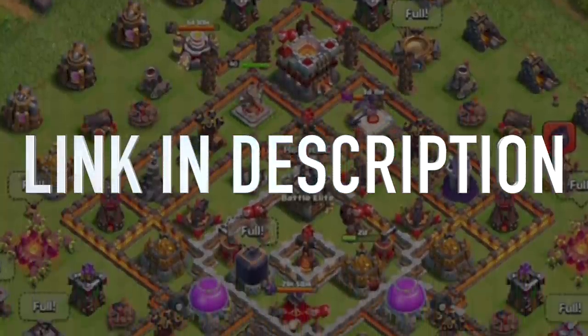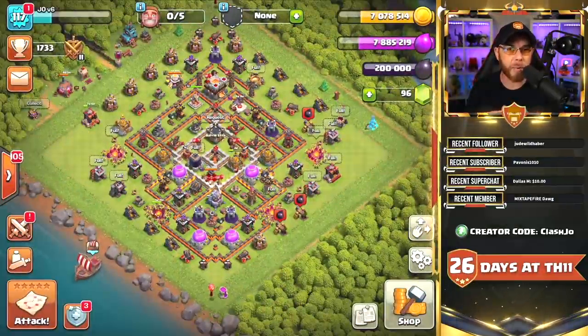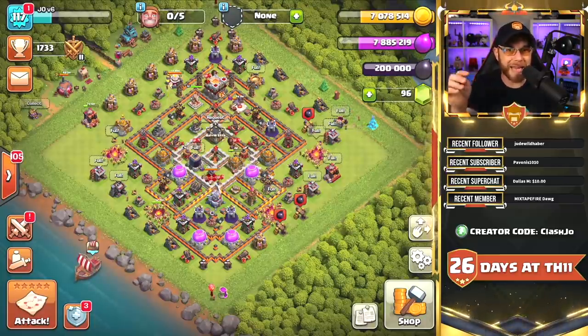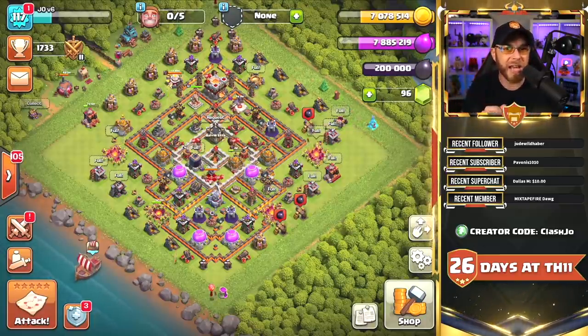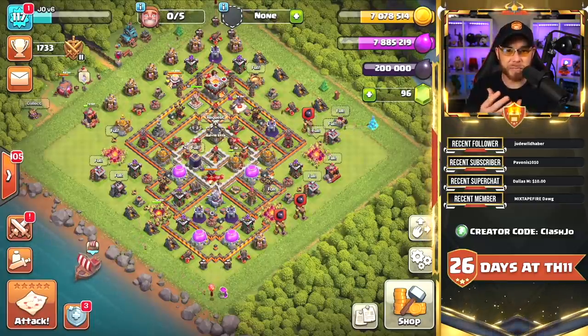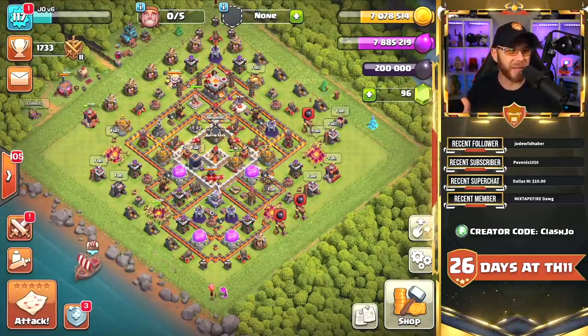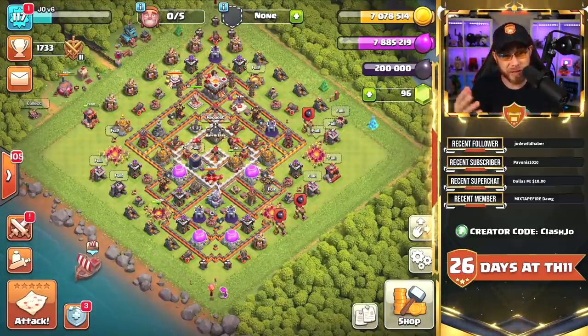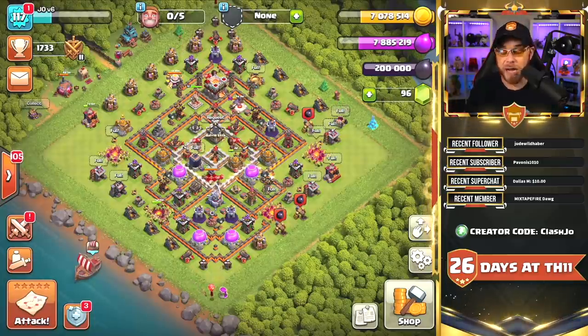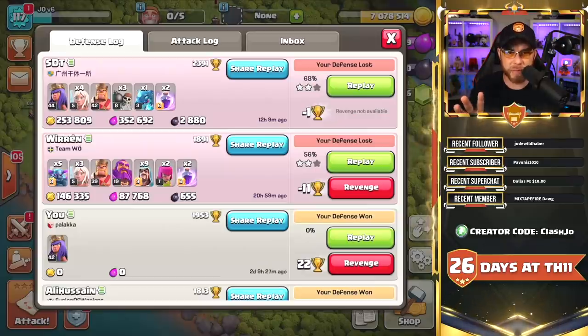We also have a new base. This is a custom design — not an internet base — but I'm about to turn it into an internet base by linking it in the description below for you guys to try out. I can't necessarily say whether it works or not because my defenses are still very, very low. We have been hit a few times — twice with this base, both of them two stars.